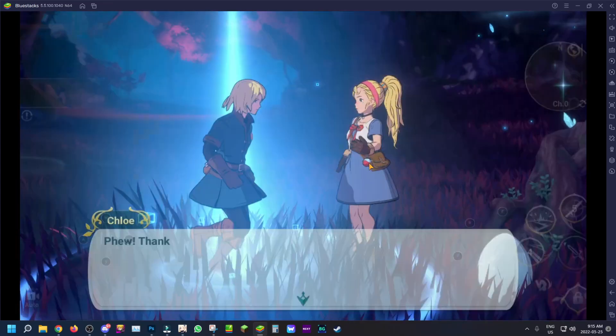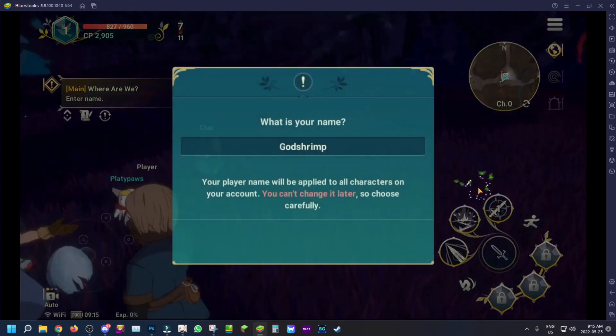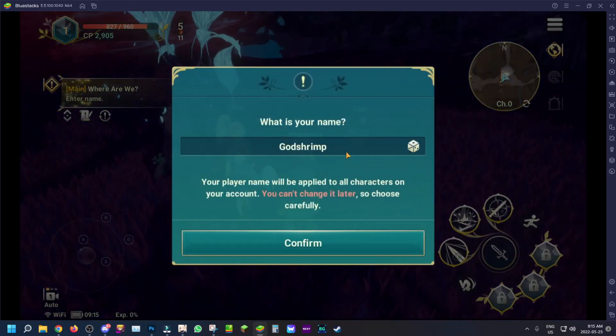I'll wrap up the video there in terms of the gameplay showcase on BlueStacks 5 for Ni No Kuni. If you want to download the game, the link is in the description — it'll support me and help you guys out. That's going to be it for the video, hope you guys enjoyed. Don't forget to like, comment, and subscribe. If you want to see more videos like this, let me know in the comments — see you guys in the next video, peace out and have a great rest of your day.